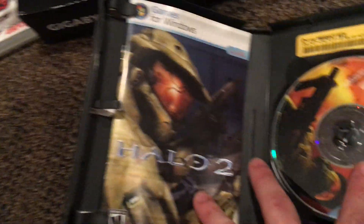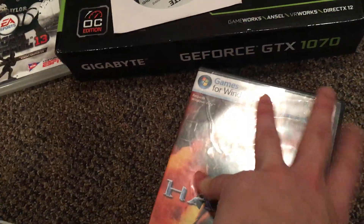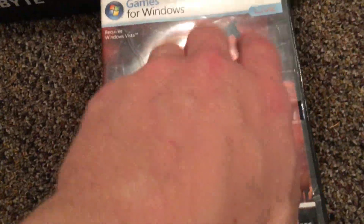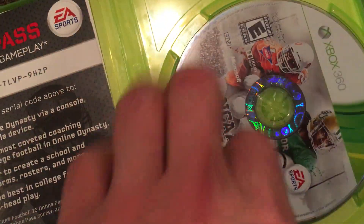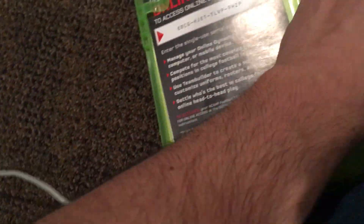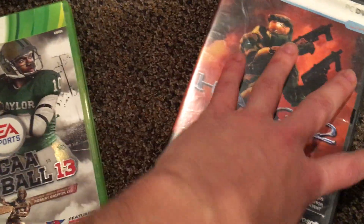There's a disk and there's a manual. I already have the product and I already checked it works. I might need to find some issues on how I can fix this one, but I already have the game installed. Right here is the manual, the online pass, and the disk itself.